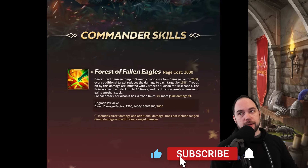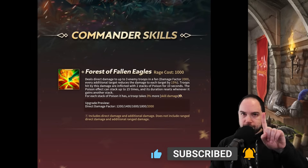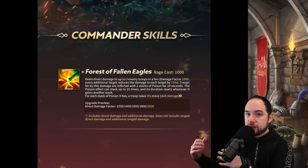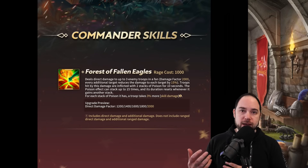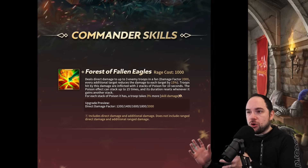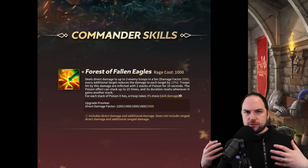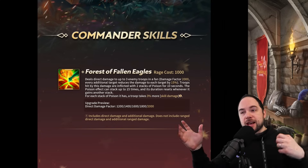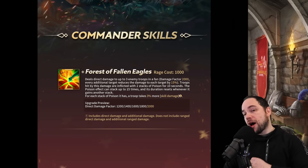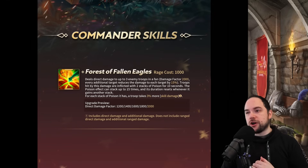Let's get started right away by getting a look at the active skill. This has one key difference from the active skill as it was revealed yesterday. In case you didn't see that video, there was an official Chinese source that revealed all the skills in Chinese. We had to go through some translation hoops. But in the English version of this skill, it's 2,000 damage factor and applies two stacks of poison, not three, to each target that you hit.